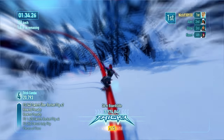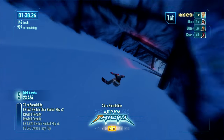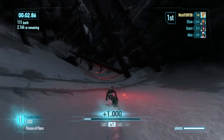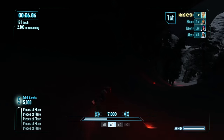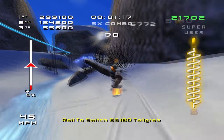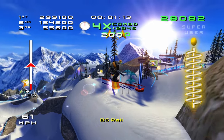Thankfully, the courses themselves in the newer SSX were designed with the same level of care as SSX3, with smart rail placement and tons of opportunity to string together impressive tricks. In fact, I'd say the courses in the newer SSX game are designed even better, with a much more consistent pace and a lot of momentum to keep the game moving fast. But I do wish they had found some way to connect all the courses into one seamless mountain like in SSX3.